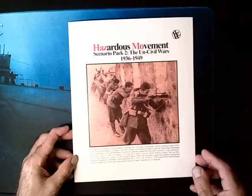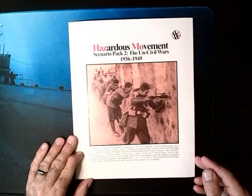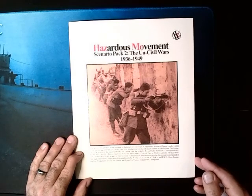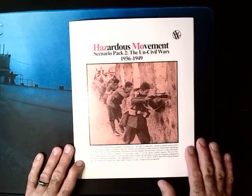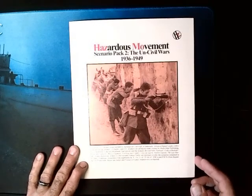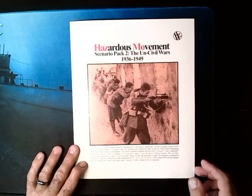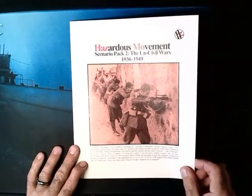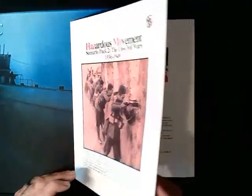Hey there everybody. Today we're going to look at what's in the box for Hazardous Movement Scenario Pack Number 2, which is called the Uncivil Wars 1936-1949. This is the second product from Hazardous Movement from Chuck Hammond and Chad Cummins, and this one is centered all around Partisans. Let's take a look at what's inside.